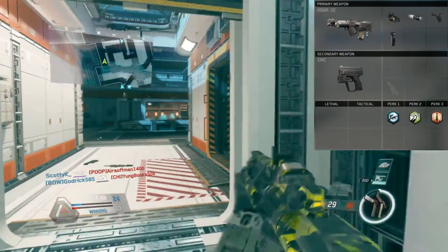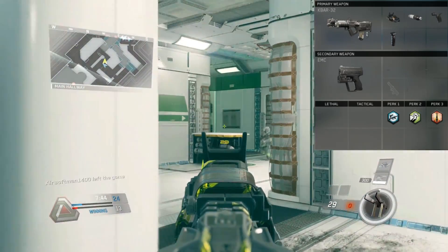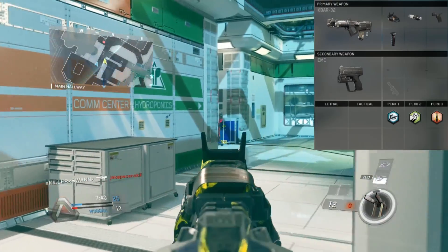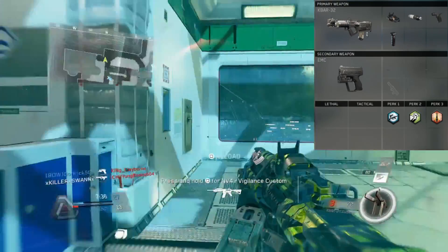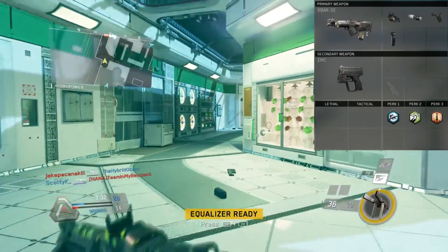For the third perk is Pinpoint. Pinpoint reminds me of Sixth Sense, because if you get a bullet off on them, they appear on the minimap. If I get a bullet off on you and you run away and I can't find you, I'm heated. So if you get a bullet off on them, they appear on the minimap for like two or three seconds. That way you can hunt them down and kill them before they have a chance to regroup or heal up.